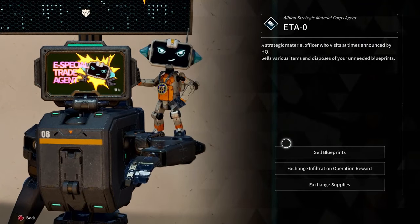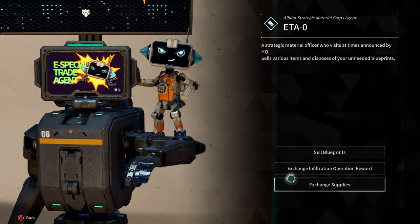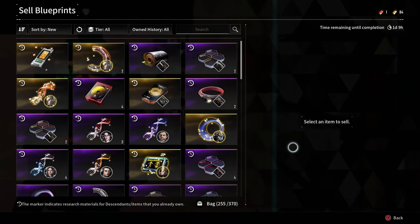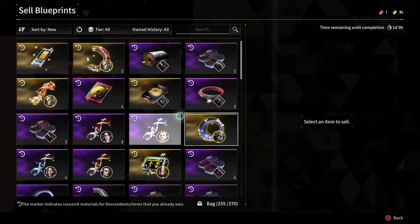I've already transported over here so we're going to run over and check this out. You can see three items: sell blueprints, exchange infiltration operations rewards, and exchange supplies. If we go on to sell blueprints, it shows you all your blueprints that you have in your consumables and you can sell these — they give an amount depending on what it is.